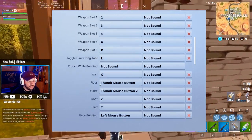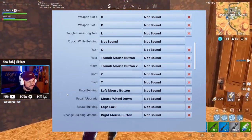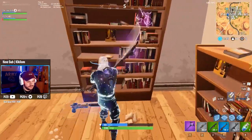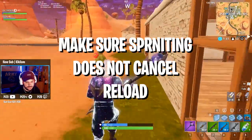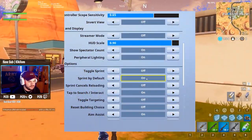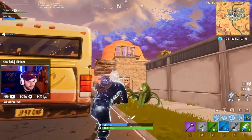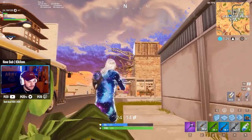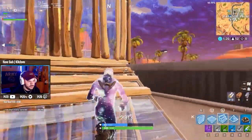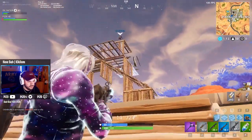My wall is Q. I have the rest of my binds for building on my mouse, which I will show you. Trap is T. I do have sprinting set to always on, so my left shift is a free bind which I use to crouch. I edit with my F key, which I can press quickly and effectively. Caps lock is my rotate, which is a little weird, but it's working for me.